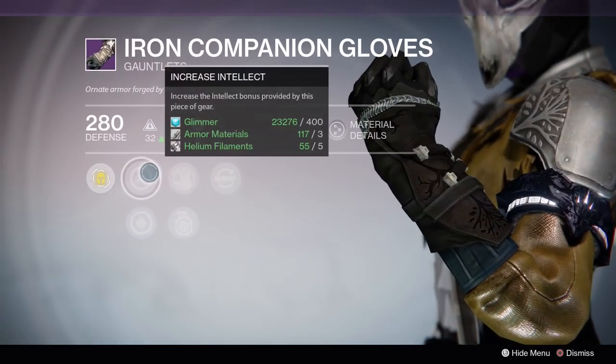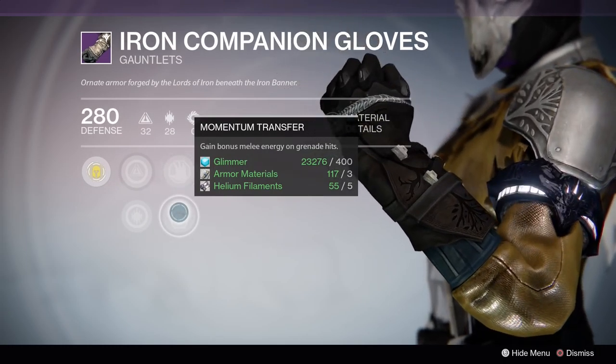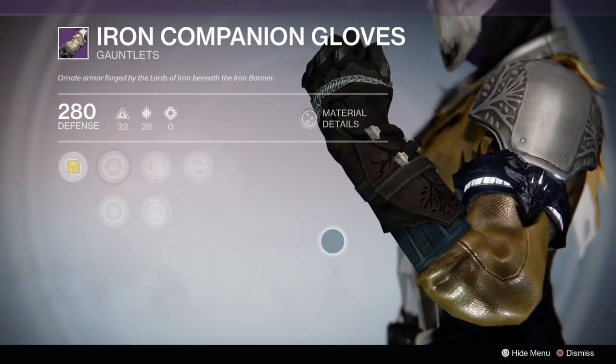For gloves, we have intellect and discipline again with snap discharge, increased melee attack speed, momentum transfer, and pulse rifle loader. Overall, pretty good armor for the warlocks.